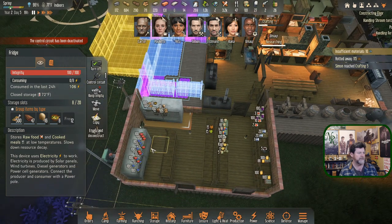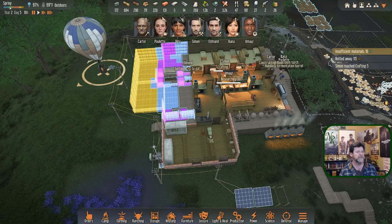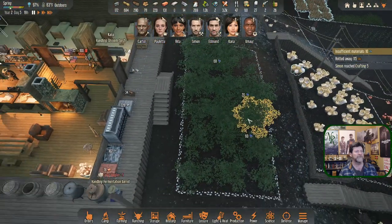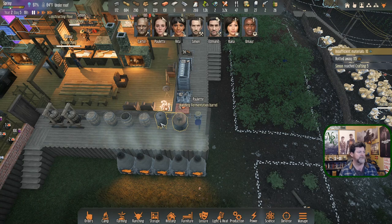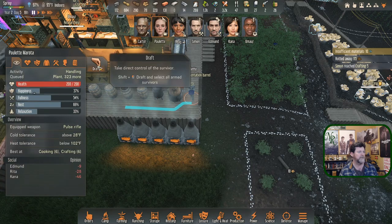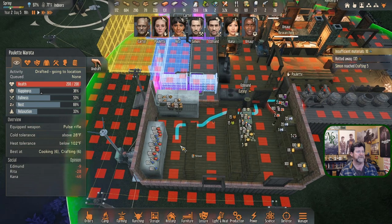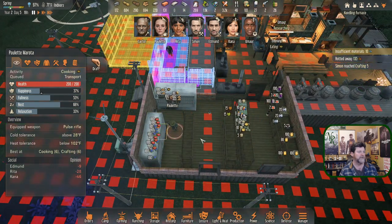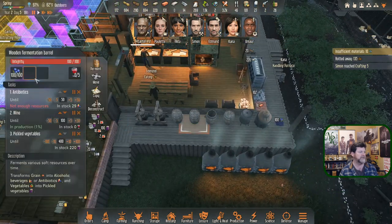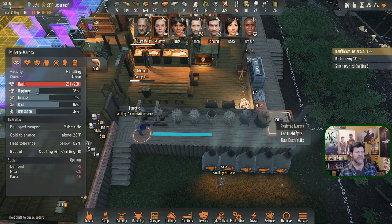Edmund, grab one of these instead and forget the berries. Paulette is coming back to make more wine but she grabbed wine from over here - let's drop that. Let's try to get her to get the old stuff. I'll draft her, bring her over to this fridge, and see if I can get her to grab some rotten berries to turn into 100% good wine. There we go - draft and make wine.